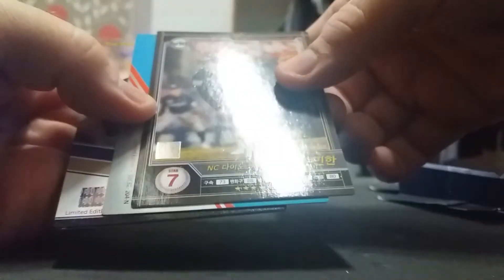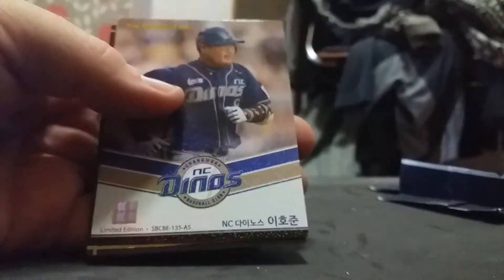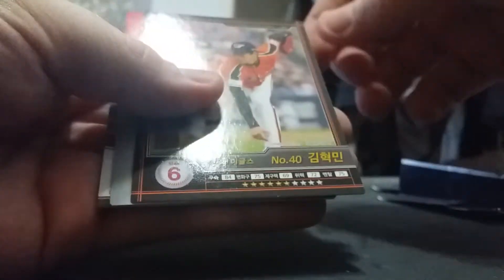Lotte Giants, Son Minhan — He Hojun, who I think was a star for the NC Dinos. This is an all-star card, but I think he's retiring this year. Moon O'Ram. NC Dinos are in the semi-finals of the playoffs. Kim Hyukmin, SK Wyverns — awesome, Saegyung Chang, and Shin Geiwoon.